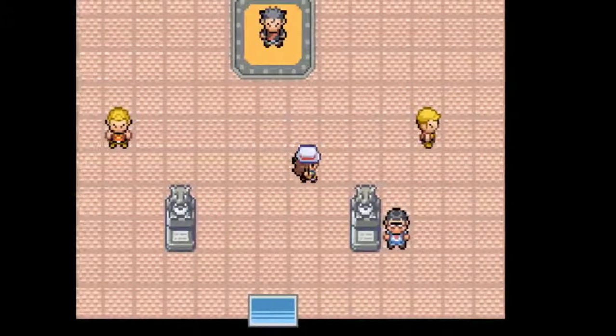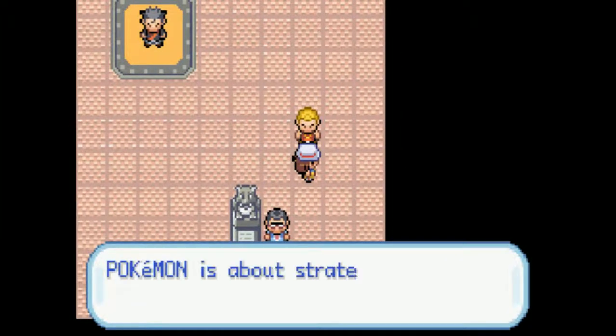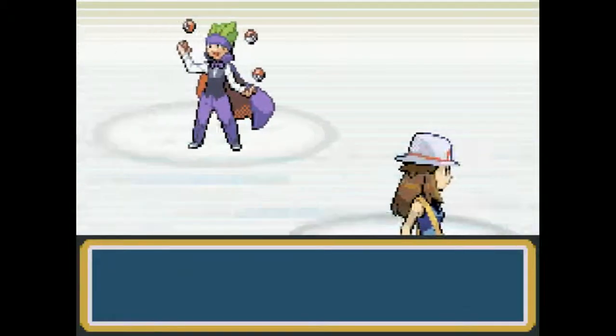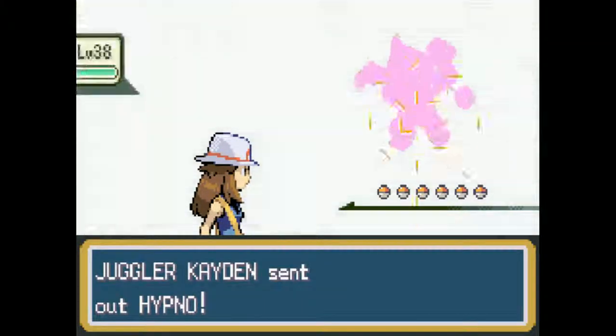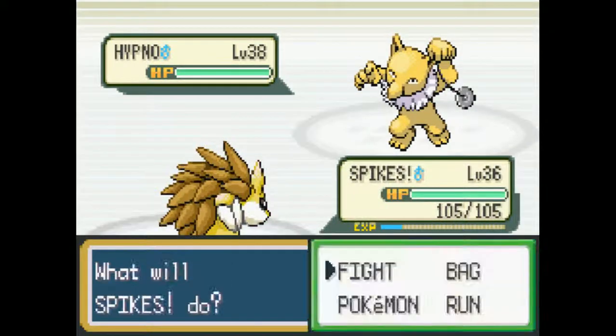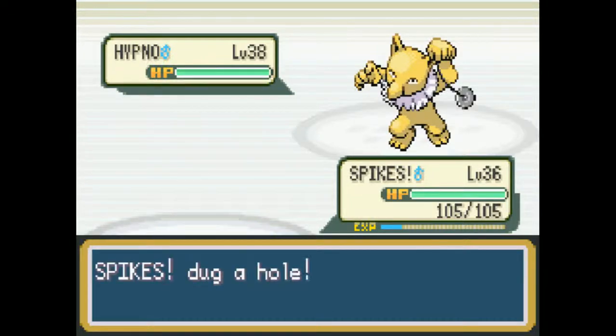His Pokemon go down pretty quickly — lucky to crit on his Drowzee. I don't think his Drowzee would have gone down in one hit if we didn't crit it, because Drowzee has a bit more defense than Kadabra, I think. The Kadabra line — the Abra line, I should say — is not very good in defense but really good in special attack. Now here's a Hypno, the evolved form of Drowzee. Slightly creepy, but a decent Pokemon if you want to use one.